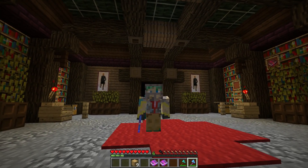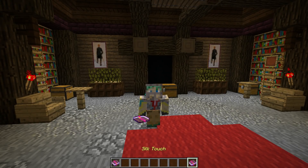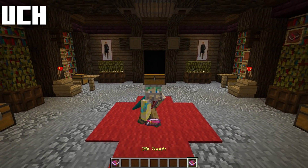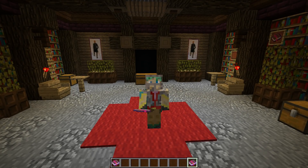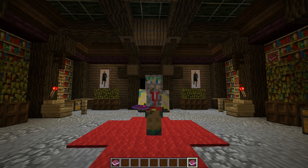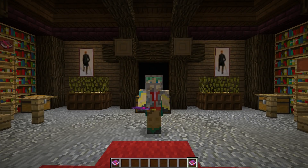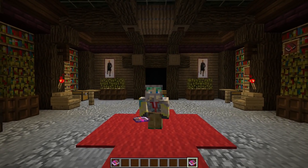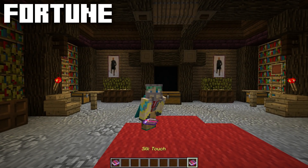Efficiency is absolutely wonderful to get on your axe, especially if you pair it with Unbreaking — then you have an absolutely wonderful working axe. Finally we have Silk Touch and Fortune. Starting with Silk Touch: when your tool has Silk Touch and you break something that would normally just break — like ice or glass — you actually get the block. So if I break glass with Silk Touch on my axe, I get the glass back. The same applies to tons of other blocks: break leaves and you get leaves, break ice and you get ice, break a melon and you get a melon.